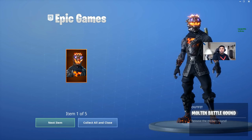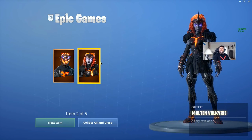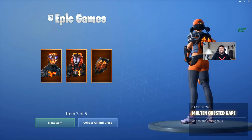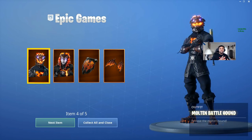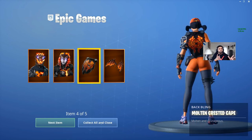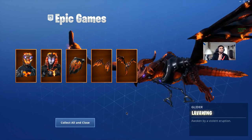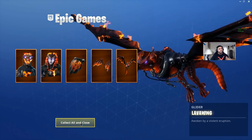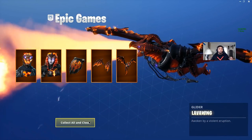First off, we have the Molten Battlehound and the Molten Valkyrie. These two skins — in my personal opinion — I'm not the biggest fan of the skins, but it's these back blings that I'm really interested in. Especially the Molten Crested Cape and the Molten Valkyrie wings — they look really cool. I was never a fan of the Battlehound, but I kinda like it in the Molten Lava form. Let me know what you think down below in the comment section and whether you love this new Lava skin pack for $20.